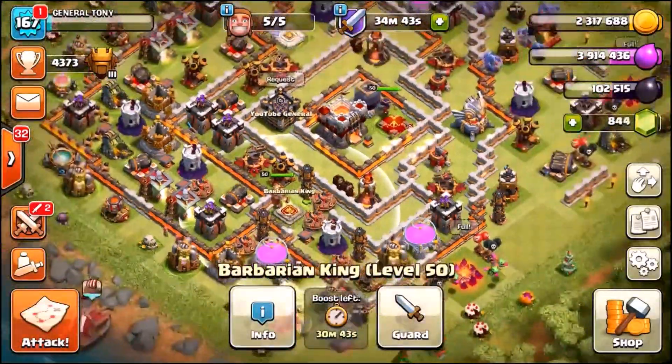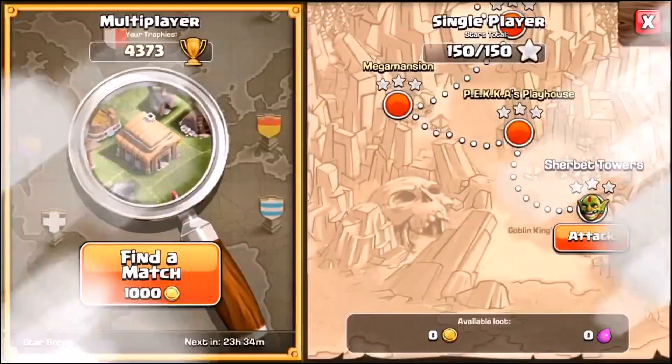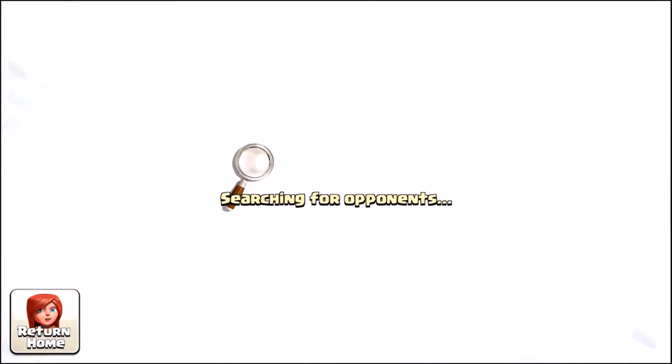King, Queen, and Grand Warden, let's do this! As soon as we find an opponent we're gonna strike and be able to do a final wall upgrade before the end of this episode. That takes me to about 135 level 11 walls remaining — I've been upgrading these pretty quickly. I'm also closing in on a 2 billion gold grab just in time for the next update. Stay tuned, we'll be back in a couple of seconds hoping for another 3-star.